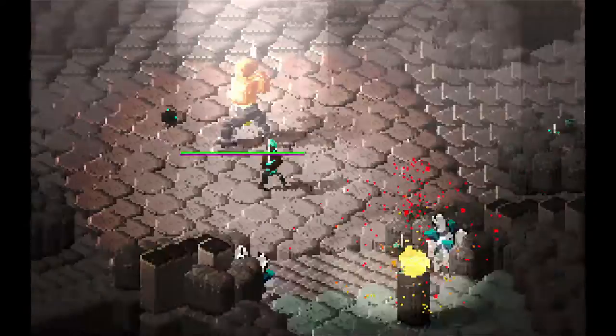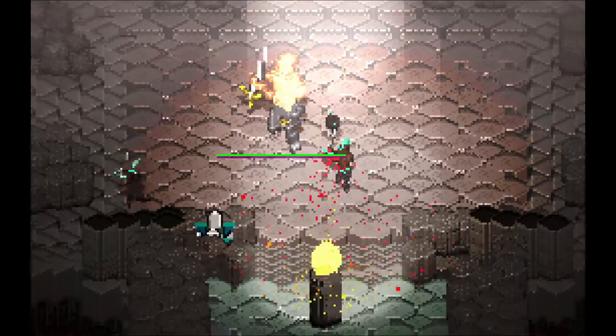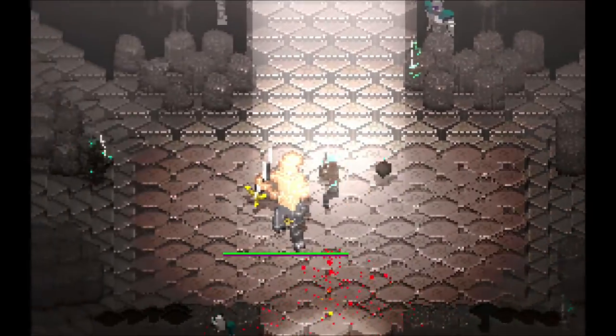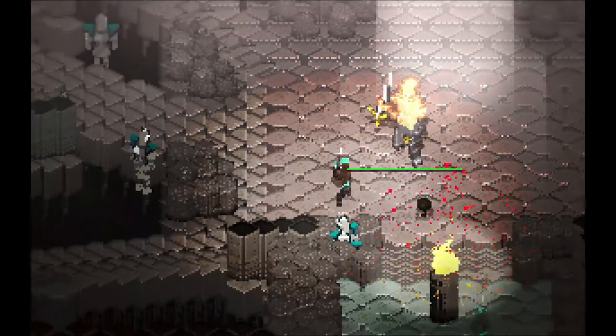Instead of that whole maze cube thing, there's now this boss. It's really not pretty — there really needs to be a lot more awesomeness happening. Like, maybe some fog appears and the boss teleports in or appears out of the fog, or crawls up out of a hole or does something rad.